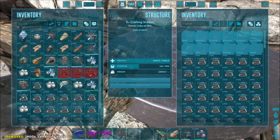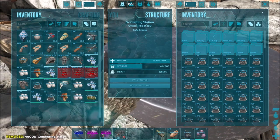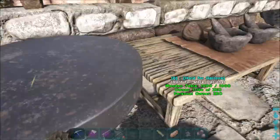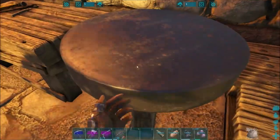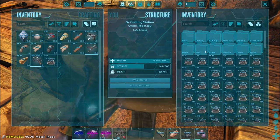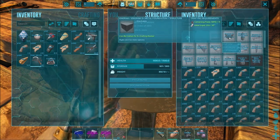Let's just unload all of this cementing paste into the crafting station. We have a bunch of cementing paste now. I do believe we need definitely some more metal. I got a bunch of stuff on me, let me get rid of this real quick. I got everything put away and fixed up my armor real quick. I'm going to go ahead and craft up metal foundations — let's see how much everything costs. How many can I make? 24.